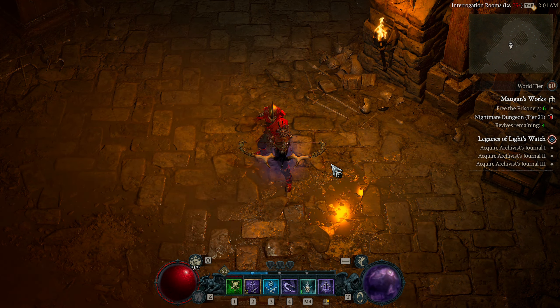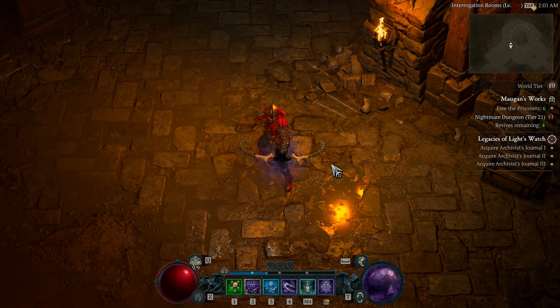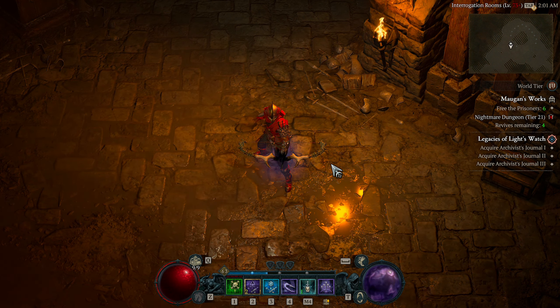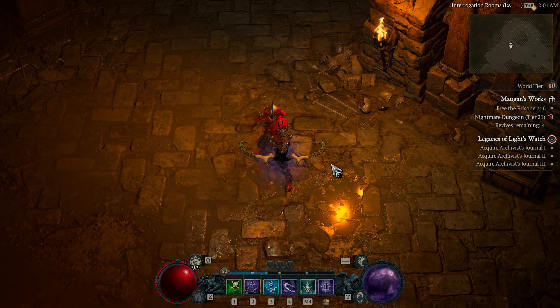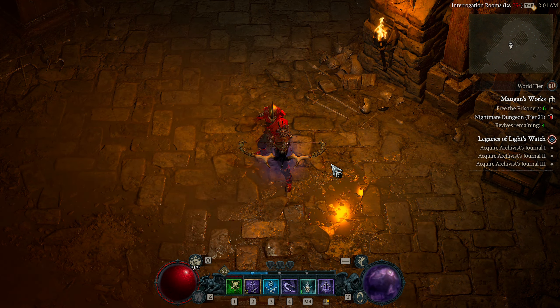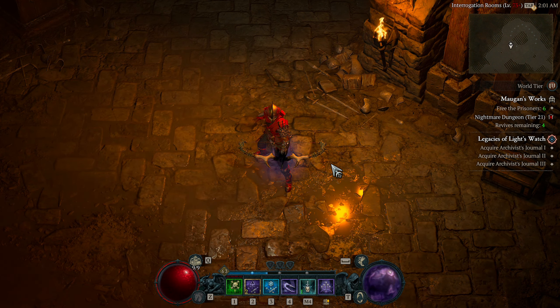The bread and butter of this build is Barrage — the only active ability with all five ranks. It unleashes five arrows that expand outward, each with a 20% chance to ricochet up to one time for 40% of arrow base damage. The modifiers increase ricochet chance to 100% for arrows that damage a vulnerable enemy or critical strike, and every third cast makes enemies vulnerable for two seconds. Combining that with critical strike damage just nukes enemies near-instantly.